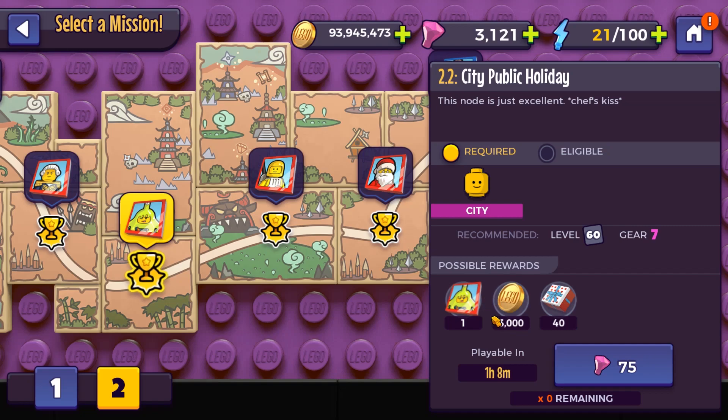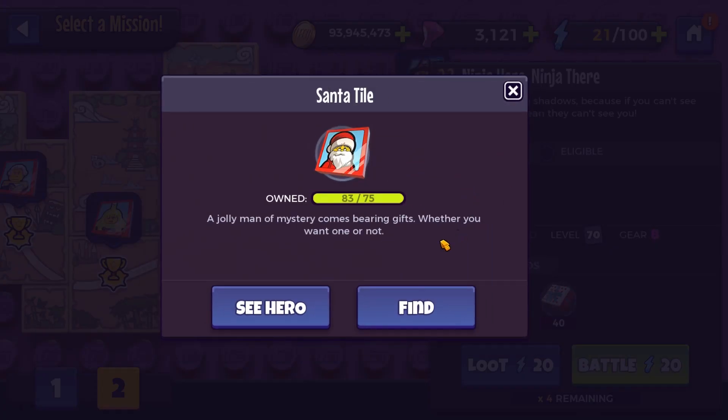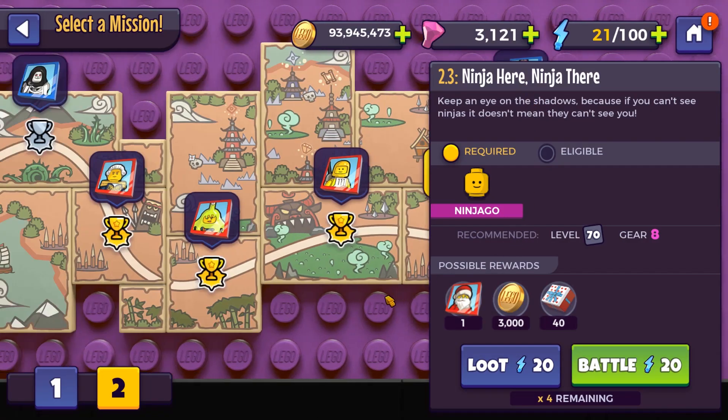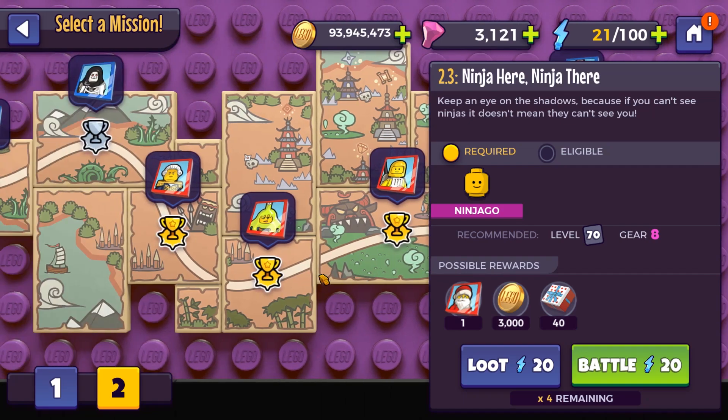We've been looting this node like crazy. As you can see, we can't even loot it anymore until it refreshes in an hour and 8 minutes. We've also been going after some Santa tiles, as Santa's a really strong minifigure. We can actually power him up now, which is cool. And then any leftover energy, we've just been dumping into random minifigures here, such as Non-Search and Leo.